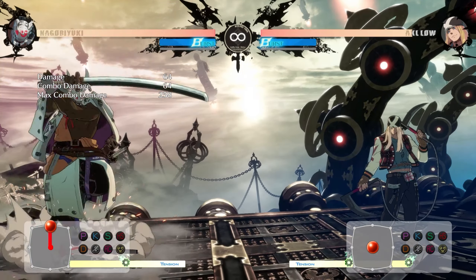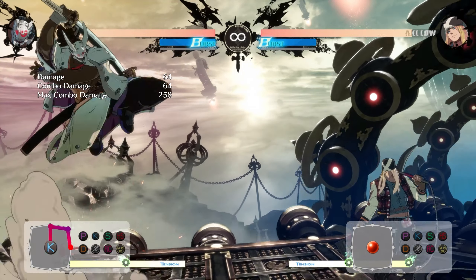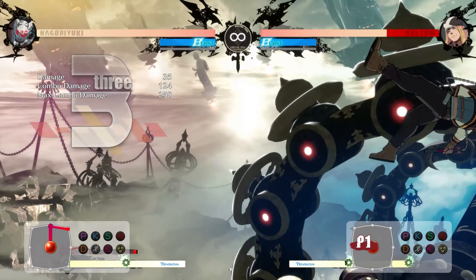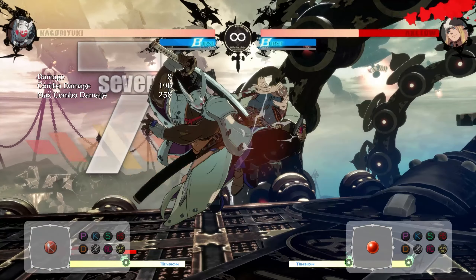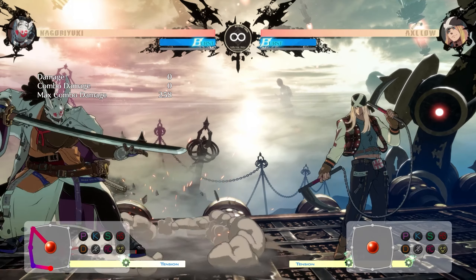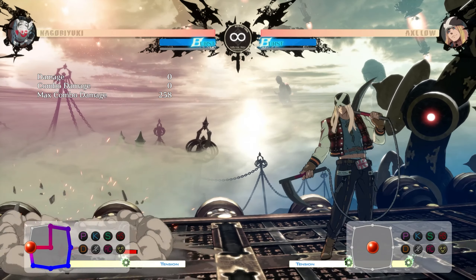Standing Heavy Slash and Standing Far Slash are both very good at covering the space in front of him. As for his jumping moves, they are all decent, but they're not really worth going into in depth because he is quite a grounded character and they really do just cover the spaces that they show. It's way more important to go into those really good specials.